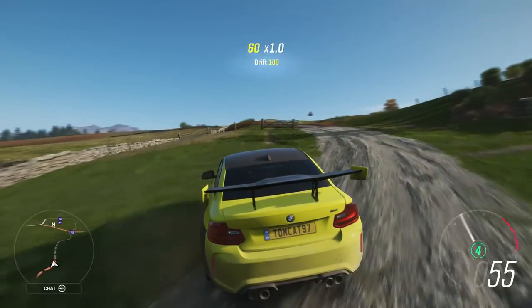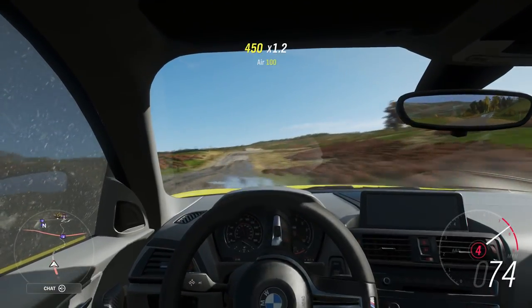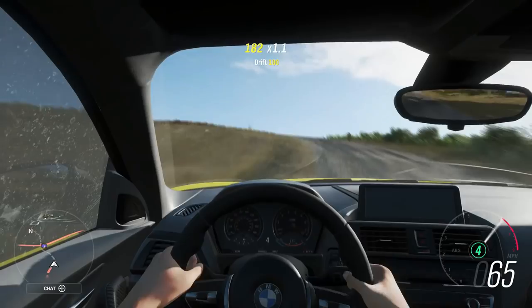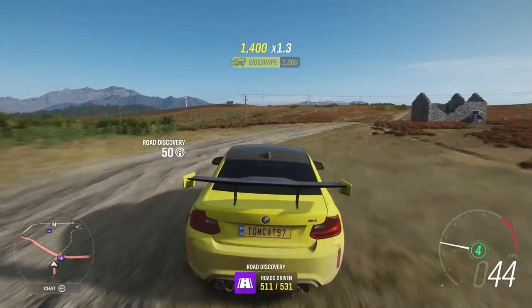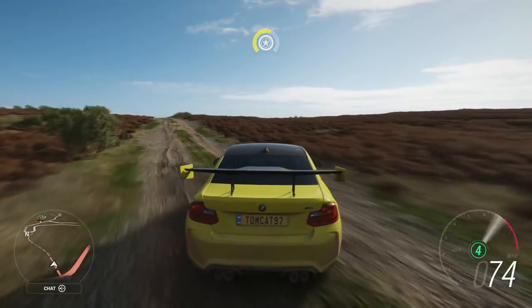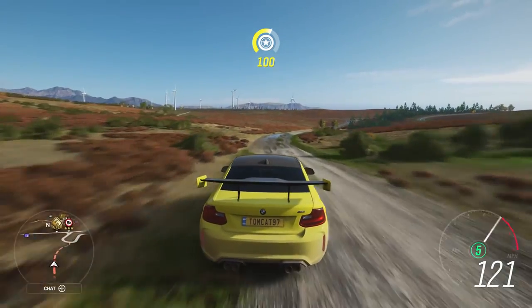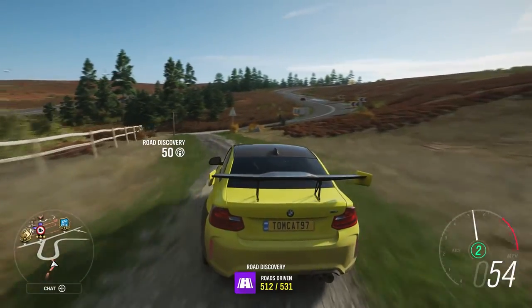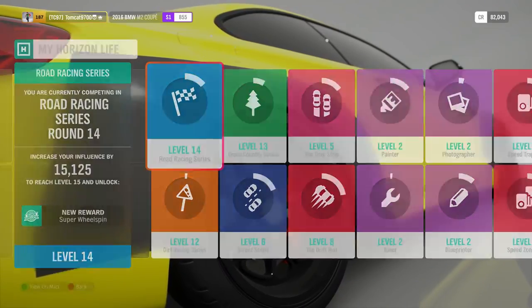A lot of the remaining roads are probably dirt, so the M2 might not be the most brilliant choice for this task. But it's not a bad car at all. This will count as 511, and the road across the street should be 512. From there I'll check the map and see what other roads we still have to discover.